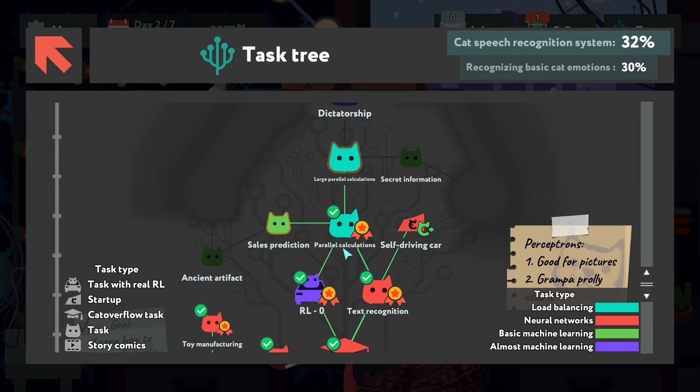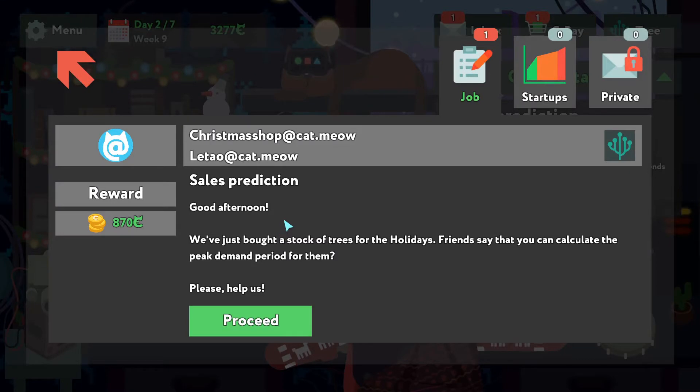Hello everybody, welcome back to Wild2Learn. Last time we completed the tutorial mission on parallel calculations, and now our next task could be sales prediction. Since it branches off from parallel calculations, I'm assuming this will require some parallel calculations.